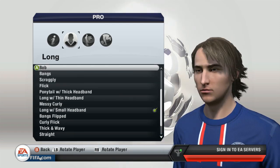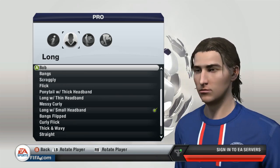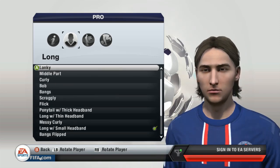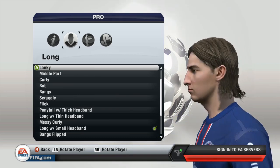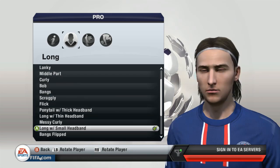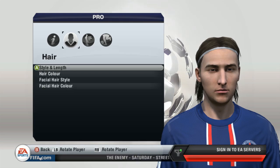If you want to go for something a little bit more old school Ibra, then something like a bob would look quite decent. Or even the lanky hairstyle which is quite a clean look. But to be fair I'm going to stick with long with small headbands simply because it also makes his forehead look big, which is exactly how you want it to look.